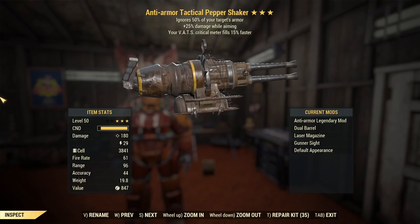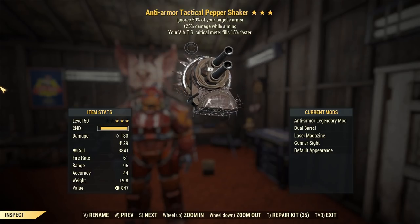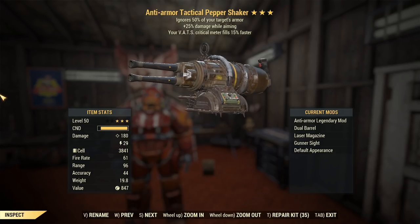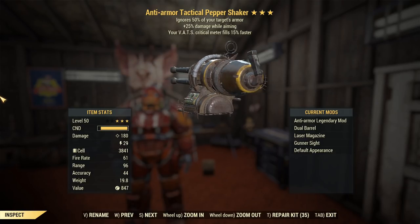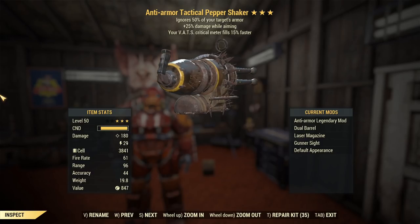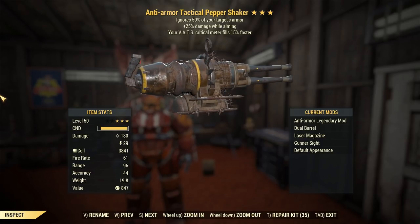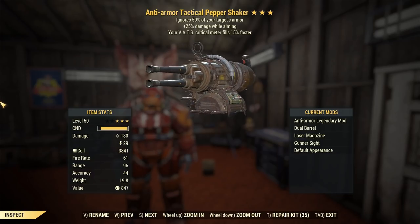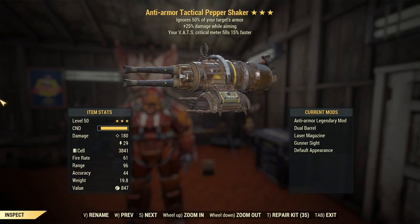Here's the thing about pepper shakers — and weapons in general in Fallout 76. I'm a simple man. There is one specific thing I want for all of my weapons. There's one simple concept I like my weapons to be well-versed in. It starts with V. It's versatility.